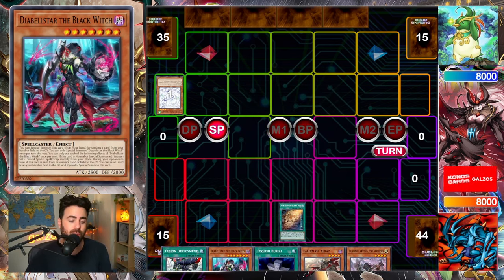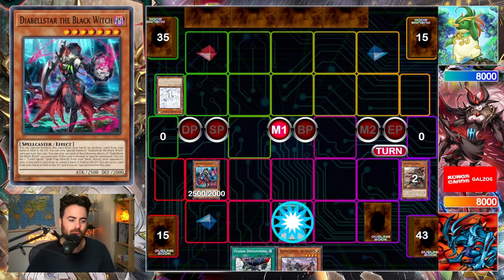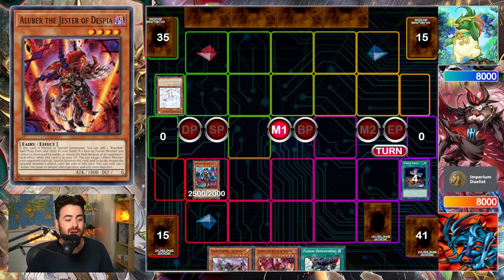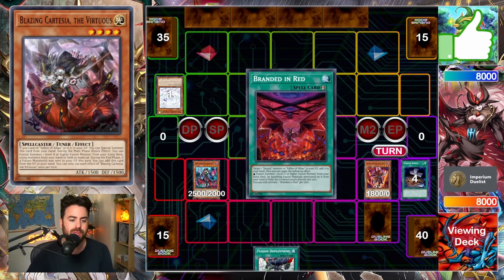The good thing about Branded in the context of Flawless is that Cartesia can trigger during the opponent's turn. So you could set up for the opponent's turn and basically fuse on their turn, meaning you don't give them any draws.